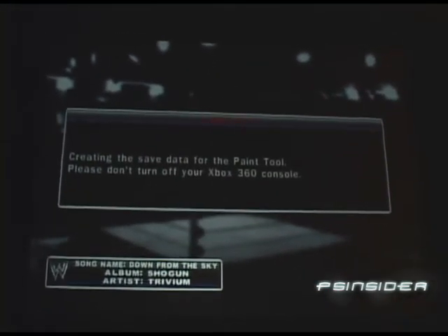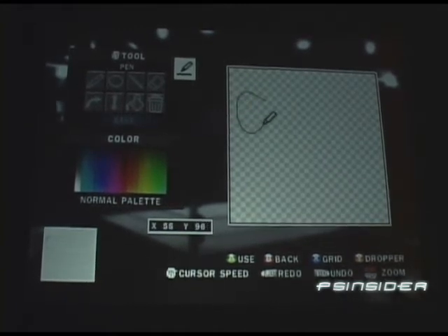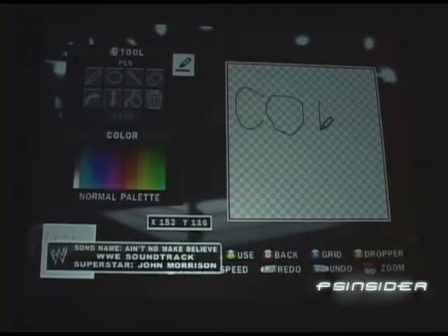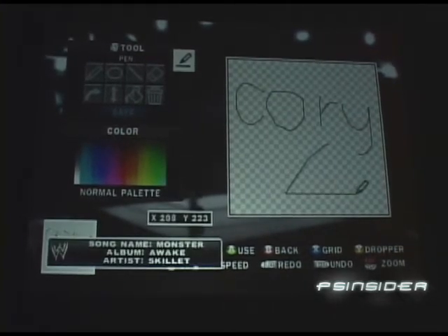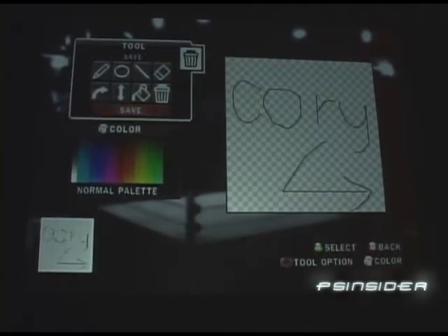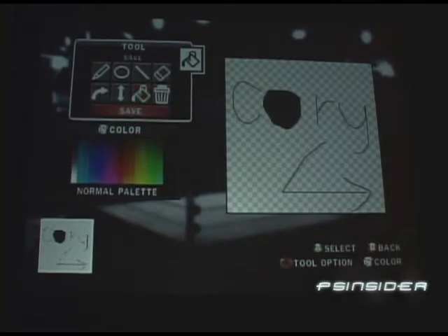It's a pretty standard paint tool you find in most programs, very easy to use in our game. As you see here, you have a palette on the right with all your typical paint tool options — a pen, eraser, and a filled paint can as well. There are a lot of possibilities for what you can create. We've seen our testers and some fans create some really crazy, intense detail logos with this.